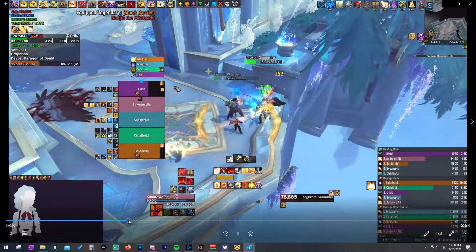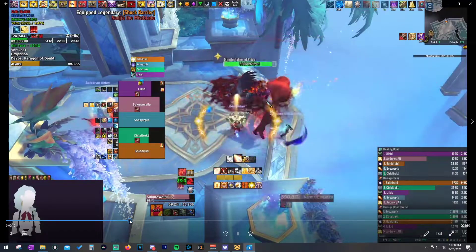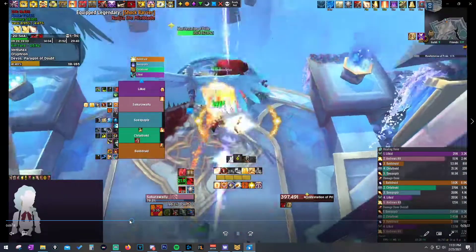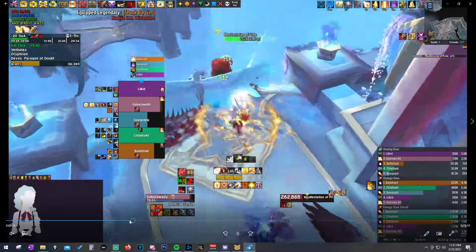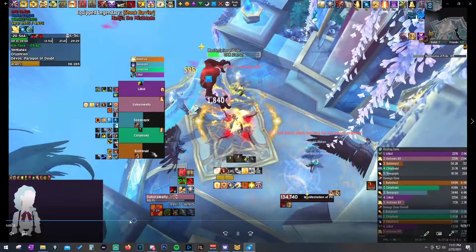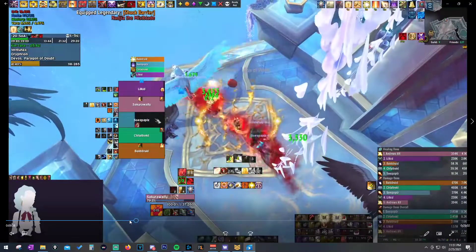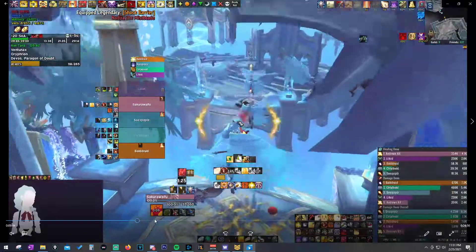Moving to where we get Pride - there's Wings coming back off cooldown. Here's the Pride. I immediately drop Ashen Hollow, but it unfortunately goes on the ceiling and doesn't do much. Then I pop Wings, and I can pop Aura Mastery at the very end of the Pride if needed. It's always best to pop Aura Mastery at the end of your Pride rather than the start, because that's when you're taking the most damage.